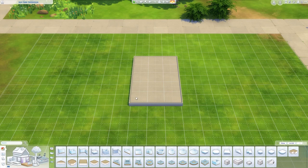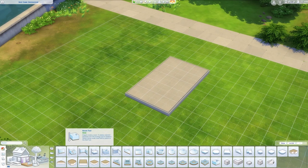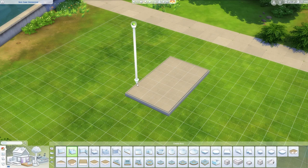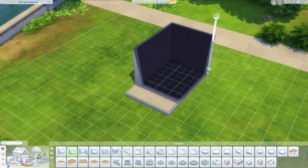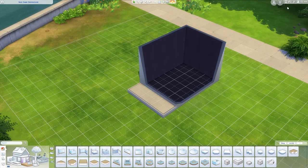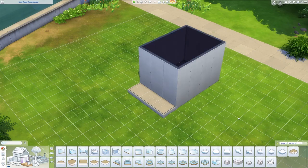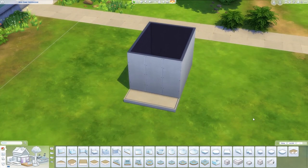I like to start with a 5x3 platform, but you can make your greenhouses as big as you want. I feel like this is a nice and realistic size. Select base game to confirm we're using all base game objects. First, grab the room tool or the wall tool and build a 4x3 room. You don't really need the platform — you can delete it — but I think it makes the build look nicer.